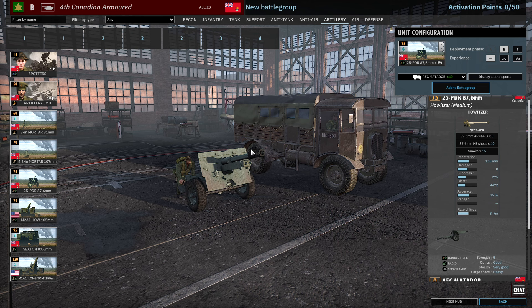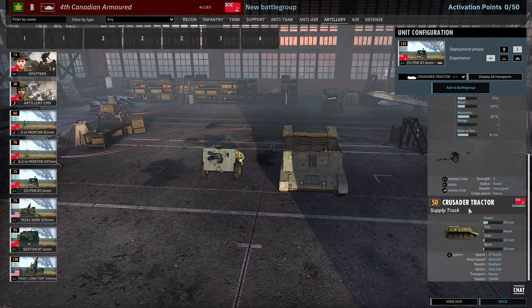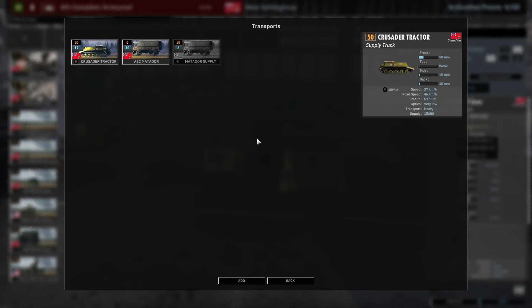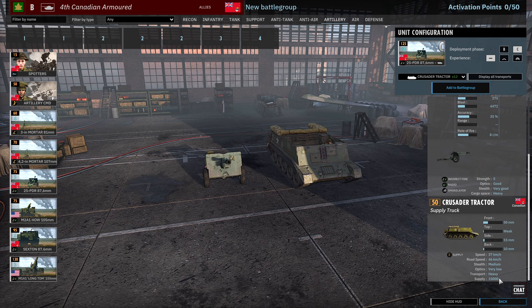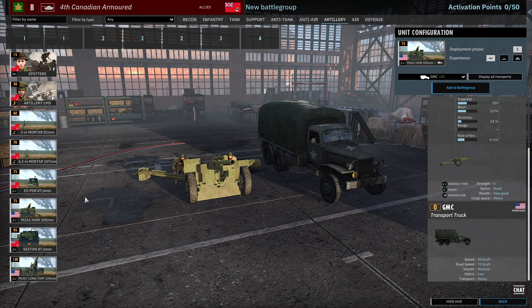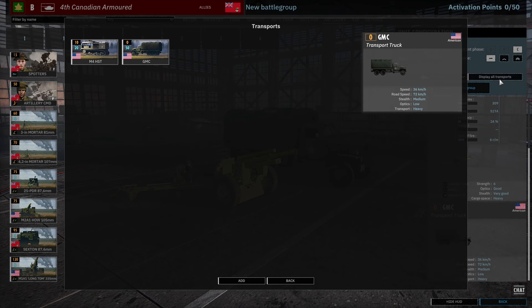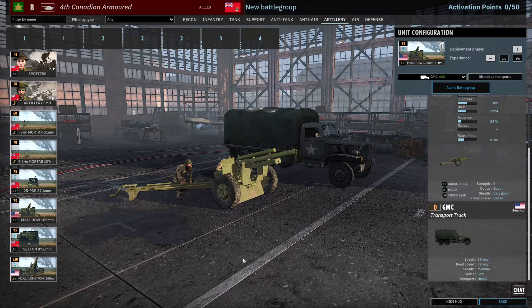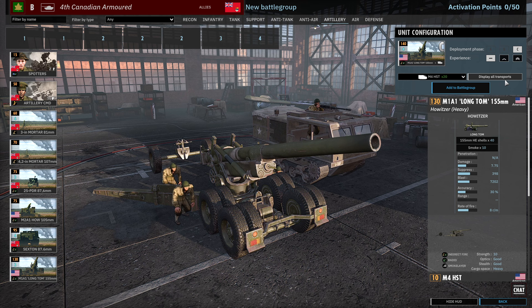25-pounders have two cards available, but only in Phase B and C with 6 and 12 availability. They can be brought in with the Crusader Tractor, a new unit added in this DLC — also in the Guards and Desert Rats divisions. It's always a decent choice because it has 15,000 supply and has armour, so it's not going to die to random counter-battery fire. The M2A1 has 9 available in Phase C at 75 points and can be brought in with a high-speed tractor. There are four cards of Sextons with 2 to 6 availability, and in the late game two cards of M1A1 Long Toms — the 155mm artillery.